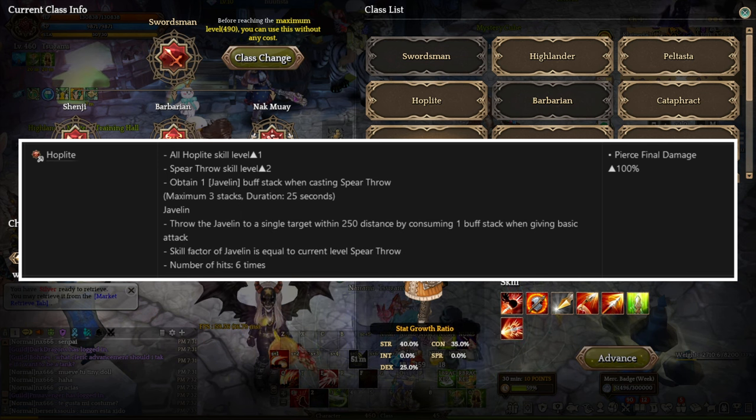Whenever your character uses Spear Throw, they obtain a buff called Javelin, which lasts up to 25 seconds and can stack up to 3 times. Each stack of Javelin allows players to throw a Javelin at a single target within 250 distance by consuming 1 stack when performing a basic attack. The skill factor of Javelin is equivalent to the current level of Spear Throw and it hits up to 6 times. At level 4, Hoplite Vibora provides a significant boost to Pierce final damage, increasing it by 100%.